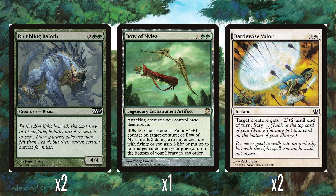And then two Rumbling Baloths, because we've got to have more vanilla creatures apparently. Two and two green just for a 4/4. Sure, it's fine.